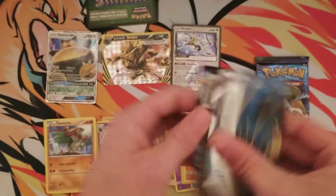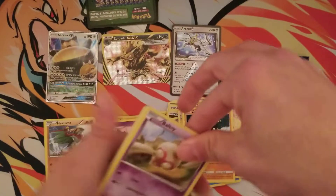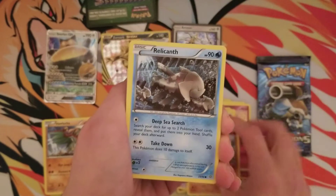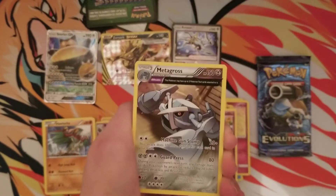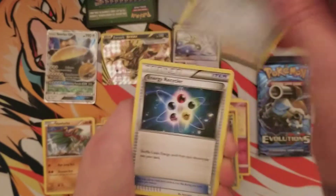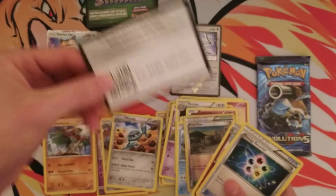But so far, we haven't gotten an EX or a GX. Let's see if Ancient Origins has got something for us. Relicanth, Cottony, Faded Town, and a Metagross with an Ancient Trait. And a Metang. And a code for you guys.